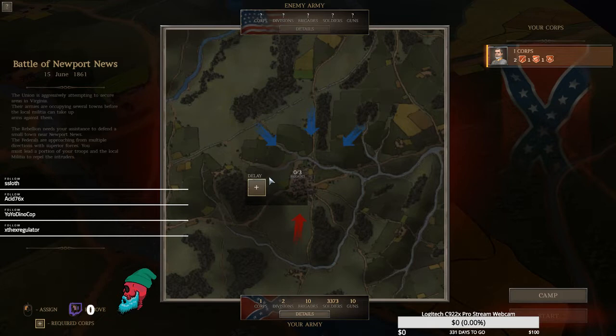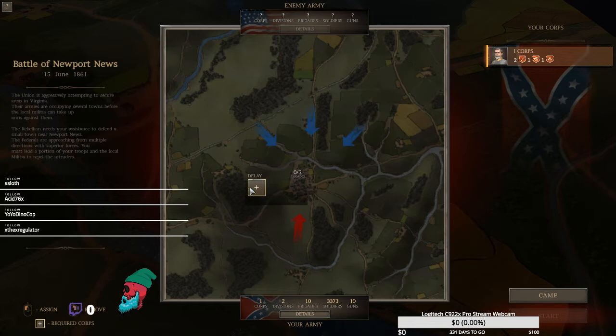Union forces are advancing on us and we need to delay them. We don't know much about their army. We have one corps, two divisions with ten brigades, 3,373 soldiers, and ten guns. I'm going to deploy and start the battle.